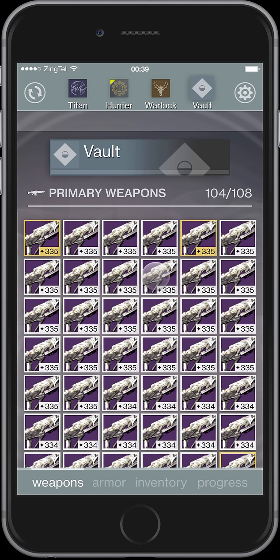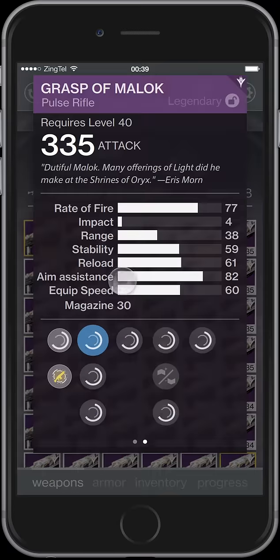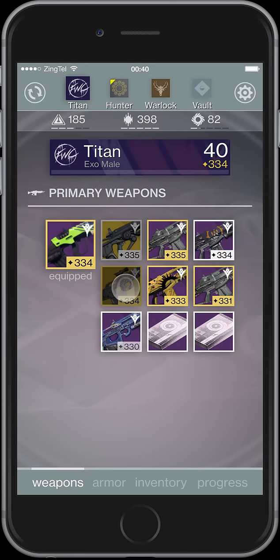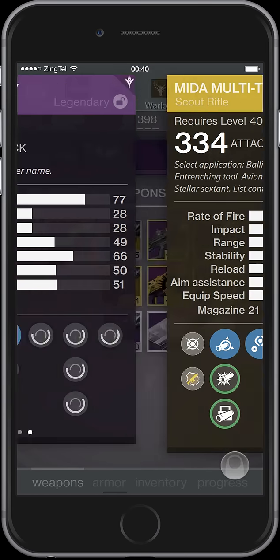So what you're going to be able to do in the next version of Ishtail Commander is long press an item as before — here you can see the details — but now you can just keep on going and going, comparing and checking them all.